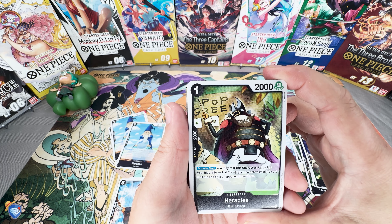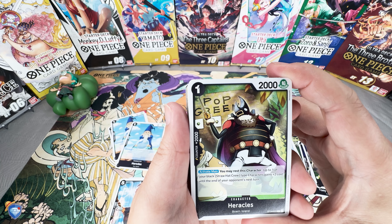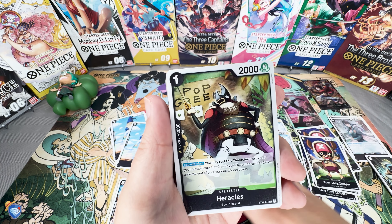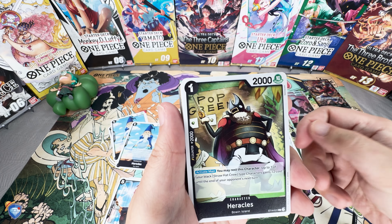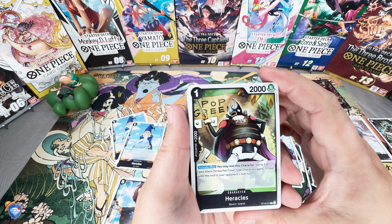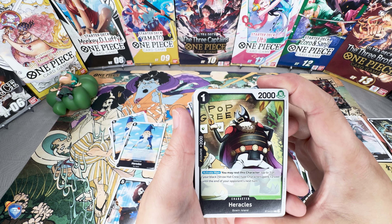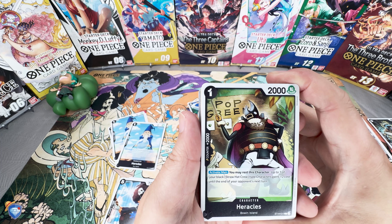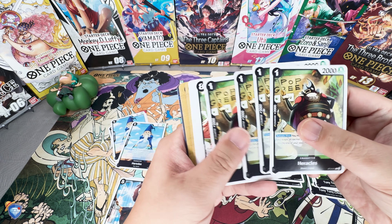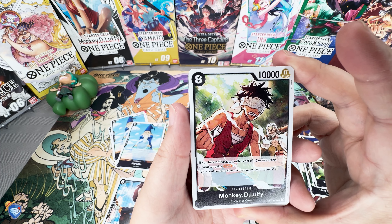Next up is another 2K counter — one cost, 2000 attack power, Heracles. Activate Main: you may rest this character; up to one of your black Straw Hat character type gains two costs until the end of your opponent's next turn. Another pseudo boost to allow you to get that eight cost on board and activate some of the other triggers and combination effects. Being a 2K counter is very strong. I wonder if this will be used in a full power deck — I'm building one very soon, will be playtesting it and bringing it to locals. We do get a full play set of that.